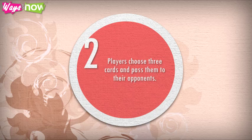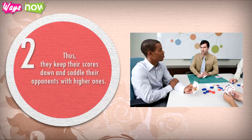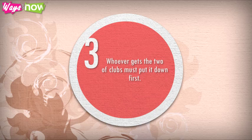Step 2: Players choose 3 cards and pass them to their opponents. They try to pass the highest point cards to their opponents, keeping their own scores down while saddling opponents with higher ones. On the first deal, cards are passed to the right. On the second, to the left. On the third, across. On the fourth deal, the cards are not passed — players keep whatever hand they are dealt.